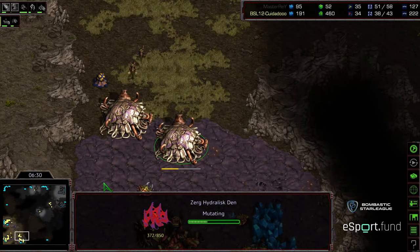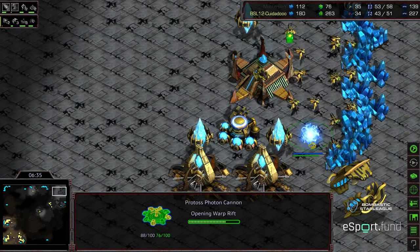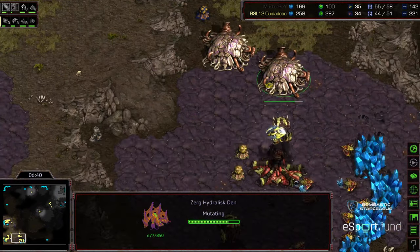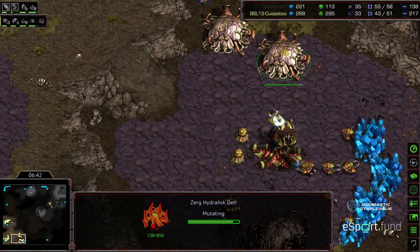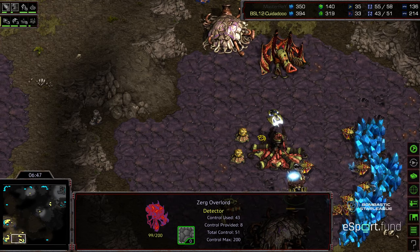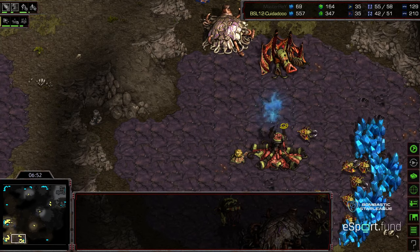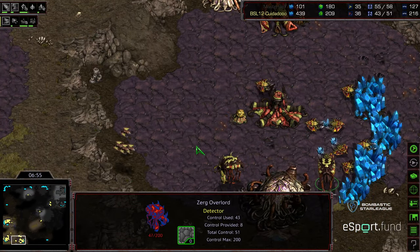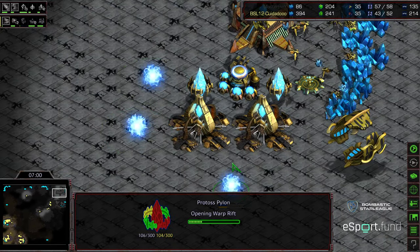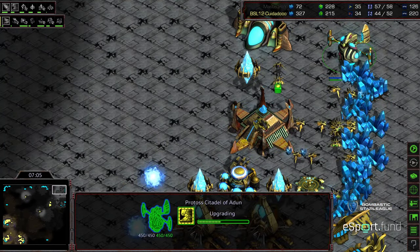There's the Hydralisk Den being plopped down — kind of a transition back to five hatch Hydra. A Photon Cannon is preventatively warping in upon seeing the Spire, but I think it might be cancelled upon seeing that Hydralisk Den and that hatchery — perhaps just wanting to respect potential Mutalisks over the long term. Scourge are being morphed right here, so Master Ray needs to be careful. He ends up losing that Corsair before he's able to take out that first Overlord. Big win for Zeddy.